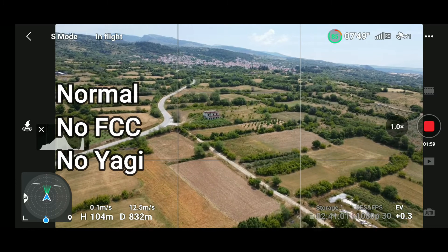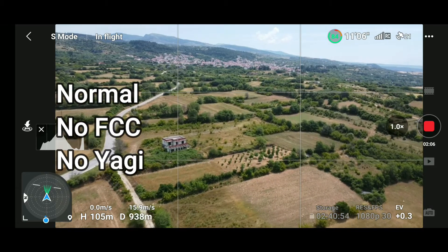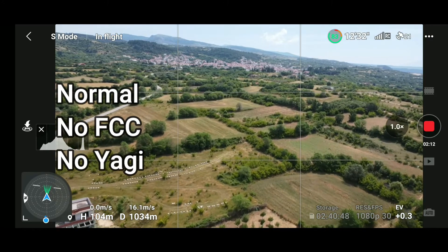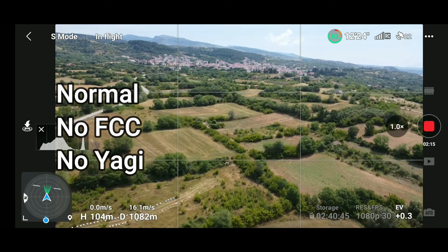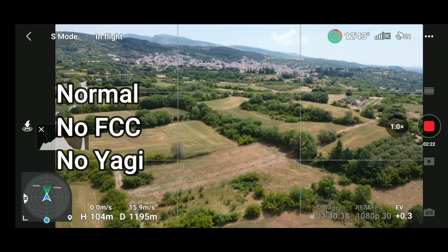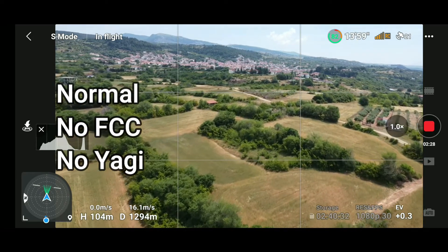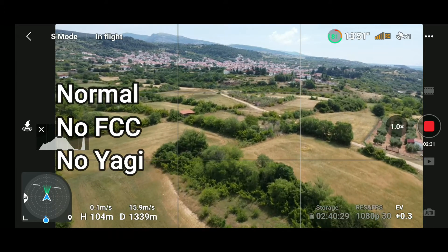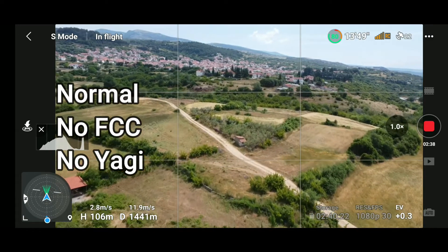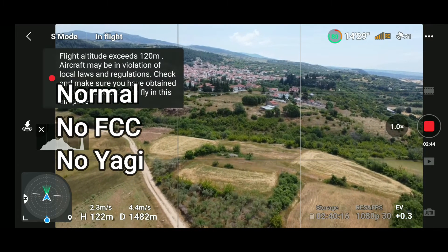I need to go higher because there is an elevation in the terrain on that area. The neighboring village is right in front of me, one kilometer away. The signal is still strong — only one bar is missing. Now I get a yellow RC signal.